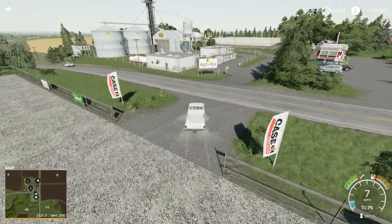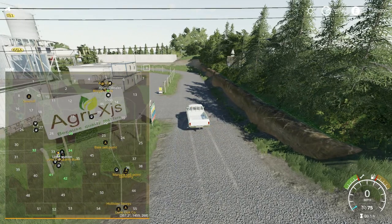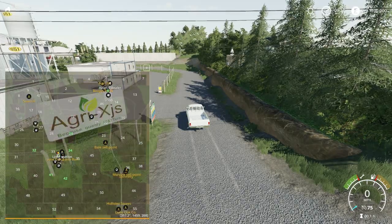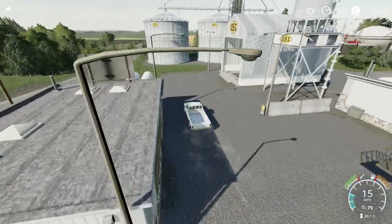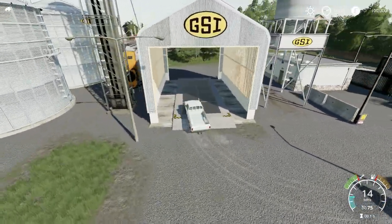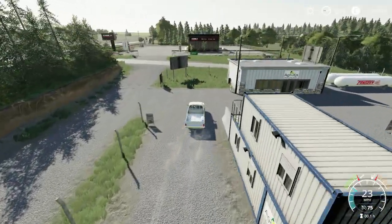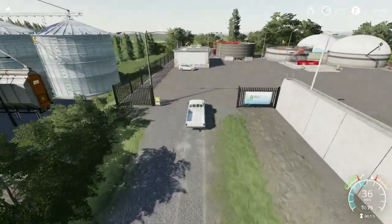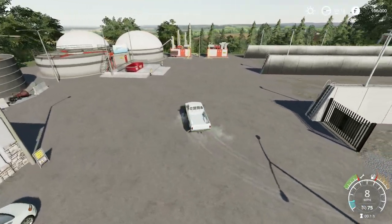And across the way we have got Agri XJ. Here's the shop icon — the animal dealer is down here. In there we have got another grain sale point. Driving here, again beautiful sounds on the sale point. Wouldn't expect anything less with Oxygen David's work — he's done a great job on Bullet Bell's Lone Oak Farm. Gov Go Renewable Biogas Plant — there is the biogas plant.